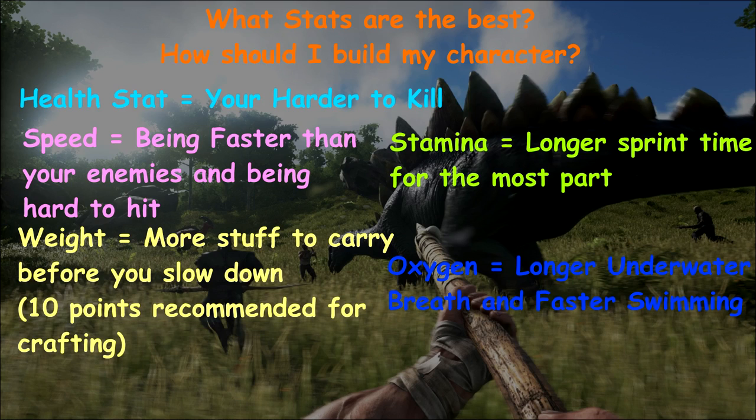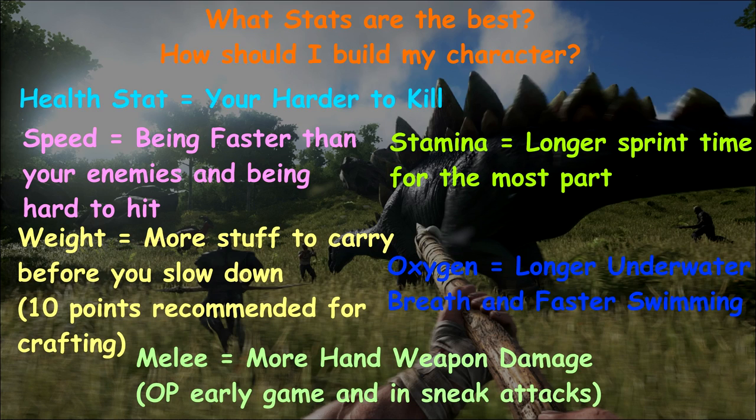You'd need around 300 to 400 oxygen to outspeed piranhas, and at that point you've wasted too many points that could have gone into better stats. So I don't really suggest oxygen unless you need it. Another stat would be melee — early game melee is amazing. If you and an enemy both have spears and you land consecutive hits, whoever has the higher melee wins naturally. High melee also gives amazing sneak attack kills. Some guys go pure melee damage, and the second they get close to you, you're gone — two or three hits and your character is dead with no armor.